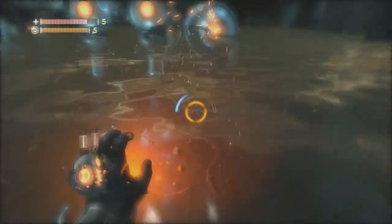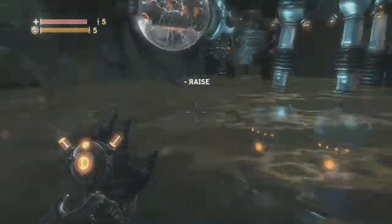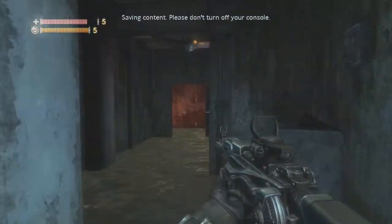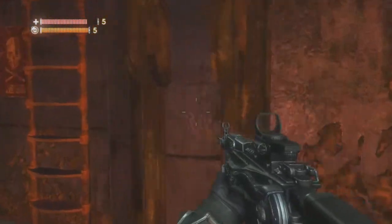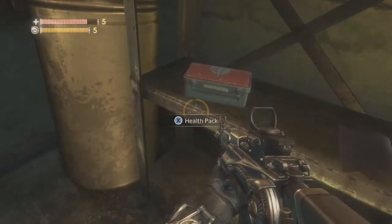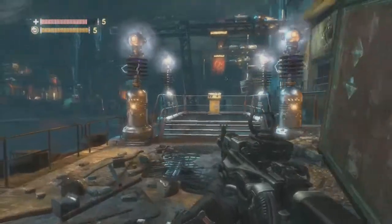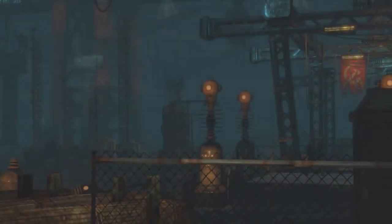I'm gonna grab one of these weird lightbulb things — like a Tesla coil type deal. And it will also lower the water. There must be a built-in pump or something. I'm gonna go back up here — that's what that ladder's for. And let's stand on this TMD platform and raise the ship.